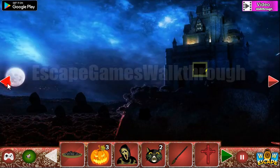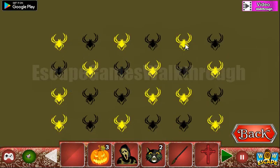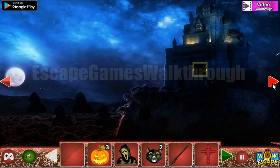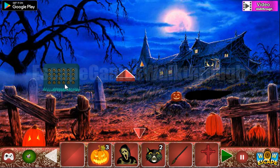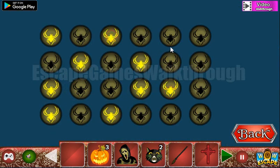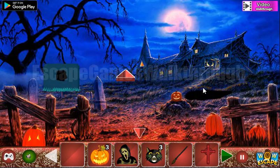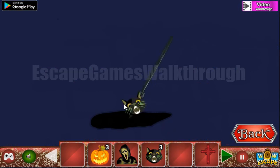Let's use the cauldron with the blood here to get the cat. Now let's go backward to feed this deer and get the hint with the pattern with the highlighted spiders. The spiders are to be used here on this puzzle — we need to set the same pattern. And we've got another cat.